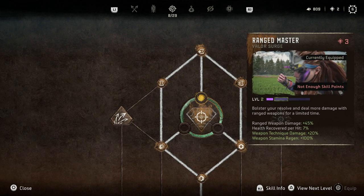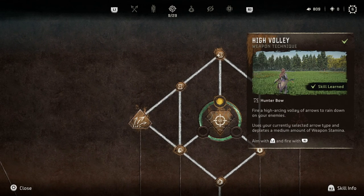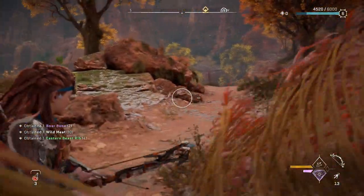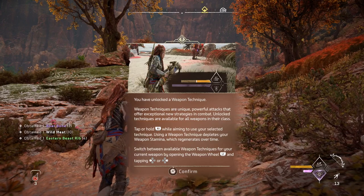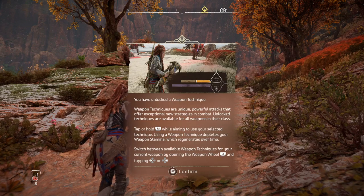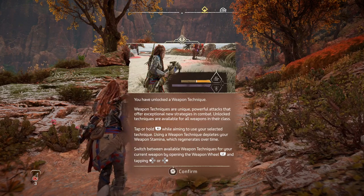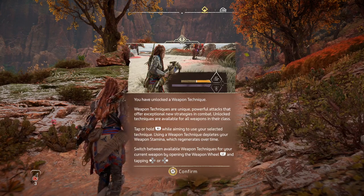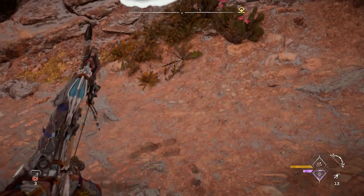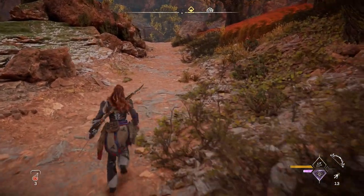Kind of interested in that, kind of interested in this. Oh, that's three to upgrade. Should we get this? Let's get this. You've unlocked a weapon technique. Weapon techniques are unique powerful attacks that offer exceptional new strategies in combat. Unlock techniques are available for all weapons in their class — tap or hold R1 while aiming to use your selected technique. Using a technique depletes your weapon's stamina, which regenerates over time. Switch between techniques by opening the weapon wheel and then tapping on the D-pad. I wonder how many arrows it takes and how much damage it does — we will have to find out.